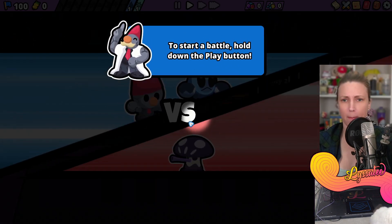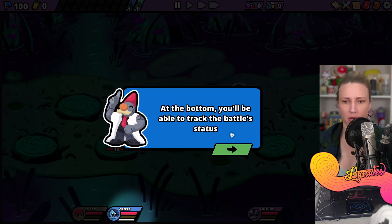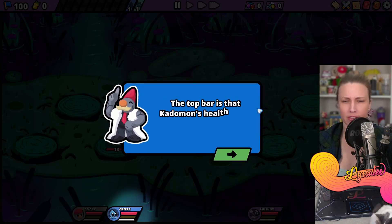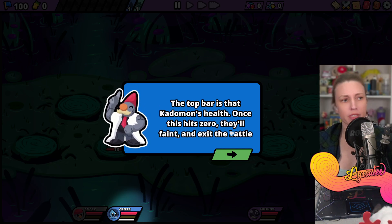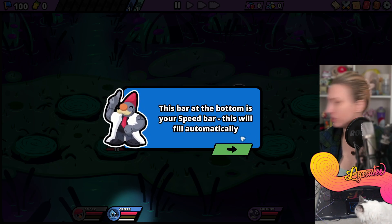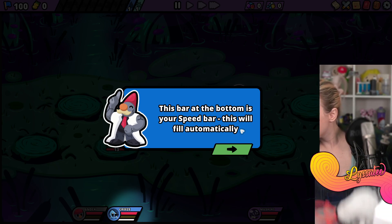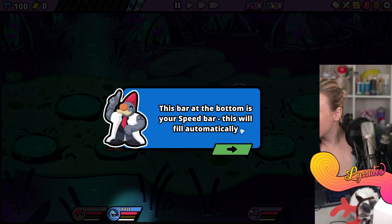Once the Katamon has built up enough charge we'll show you in action shortly. Start a battle - hold down the play button. Battle has begun! At the bottom you'll be able to track the battle status. The top bar is the Katamon's health - once this hits zero they'll faint and exit the battle.